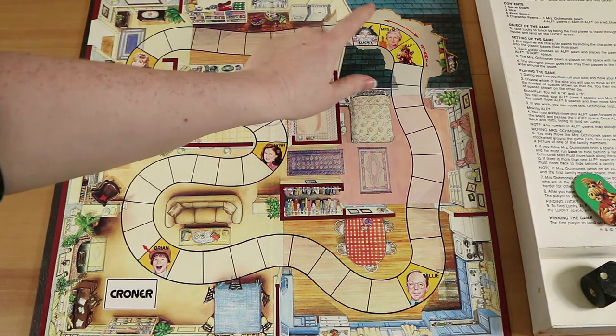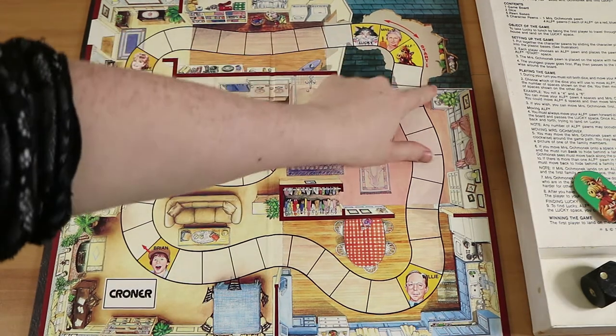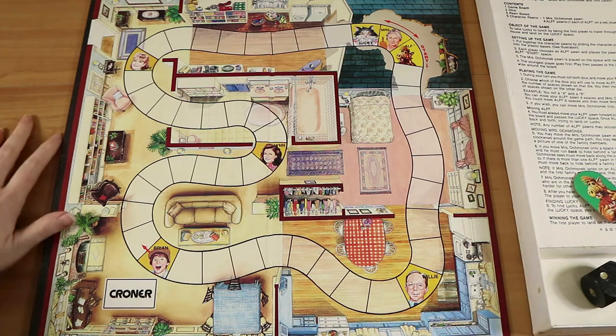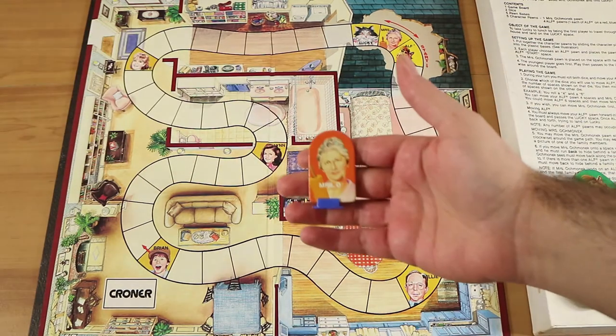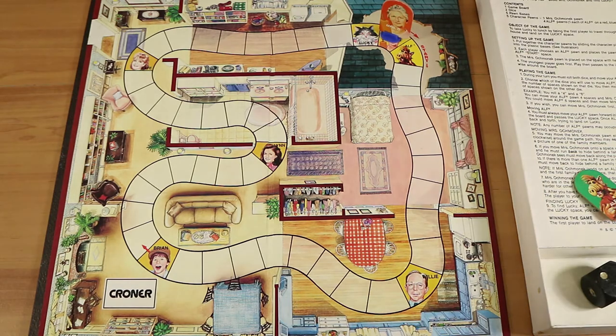You have to land by exact count to win the game, but you can go backwards after you go past it. Until that point you can only go clockwise, like a lot of regular board games. We also have Mrs. O, who will start from here and move around the board trying to see us.